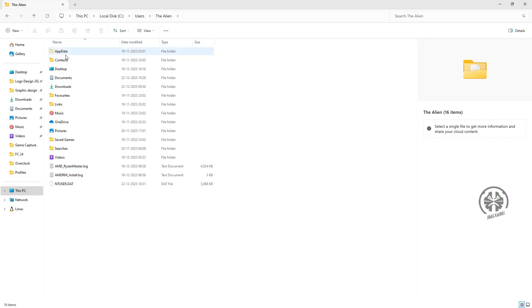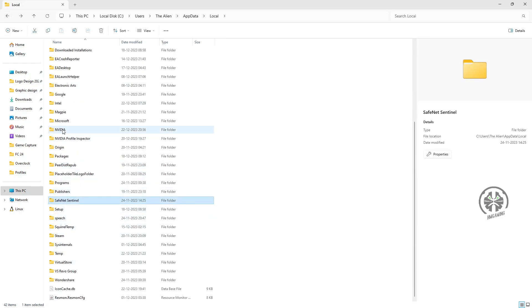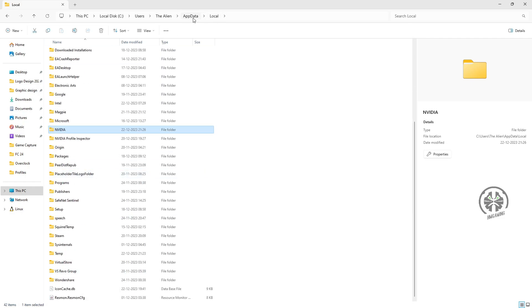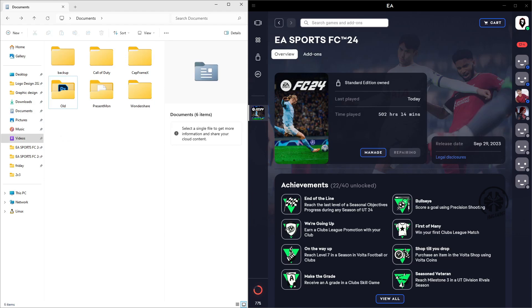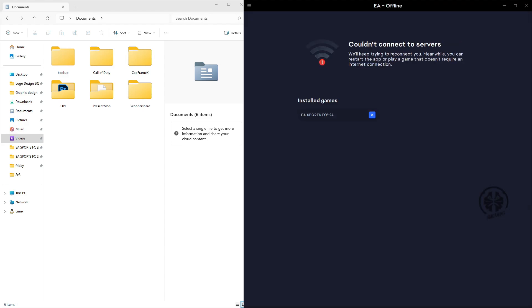First, you have to clear the cache files on your PC related to Nvidia or DirectX. After that, open the EA app and repair your game — it will resolve any issues in the anti-cheat program. Next, open My Documents, select the FC24 folder, then open the EA app and go to Offline. This will help stop it from pulling previous profiles from the cloud data.